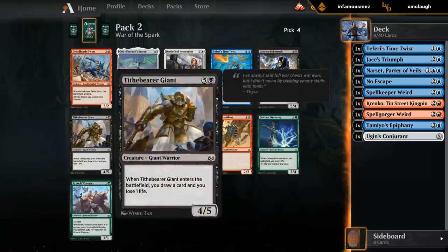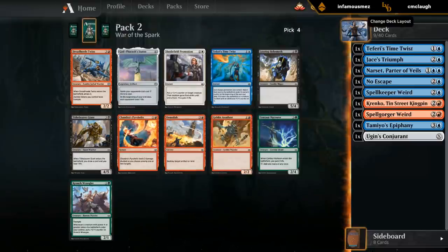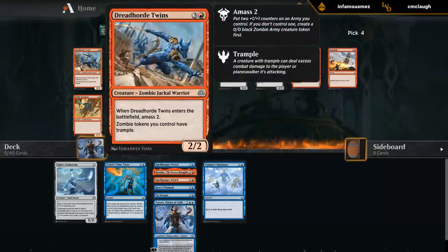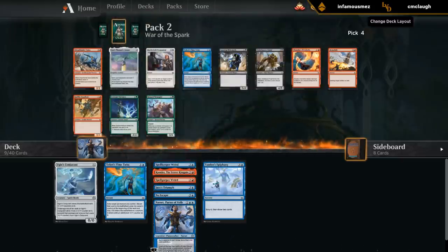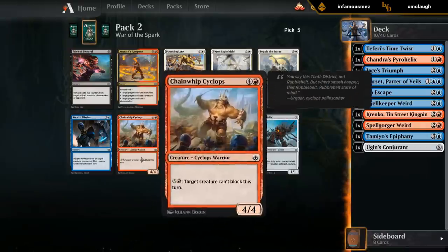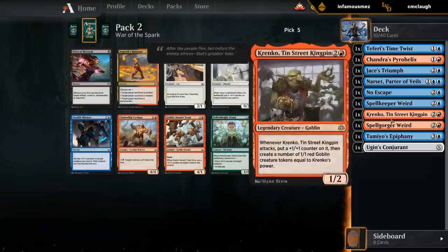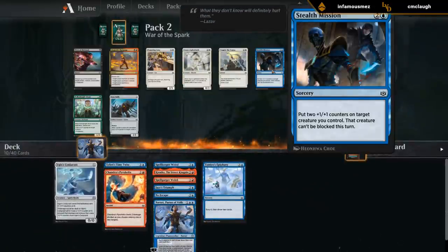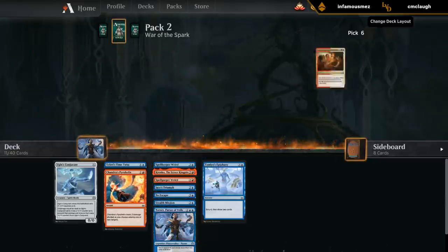Some good red cards here, plus a playable black card in Giants, but we're pretty happy with either Pyrohelix or Dreadhorde Twins. Pyrohelix has more synergy with Narset, can clear a path for an early Krenko, and triggers Spellgorger Weird. Twins just give us power and toughness and play well with Time Twist if we end up playing that. Overall I prefer Pyrohelix. Next pick, probably looking at Cyclops as a reasonable five-mana play with a bit of a mana sink to pressure opposing planeswalkers. Stealth Mission plays well with Krenko - if we can ever combine those two we're in business. We don't have any two-drops yet, so we can go two-drop into Stealth Mission and kill an opposing three-mana planeswalker. We'll try it out.